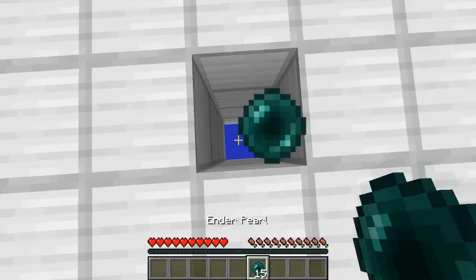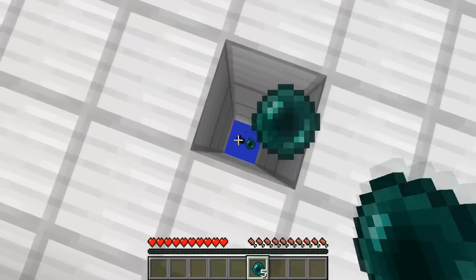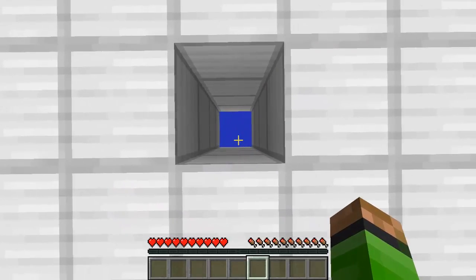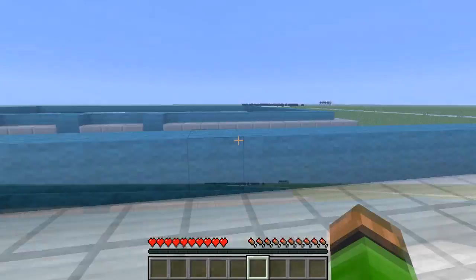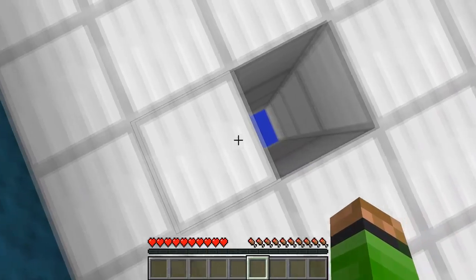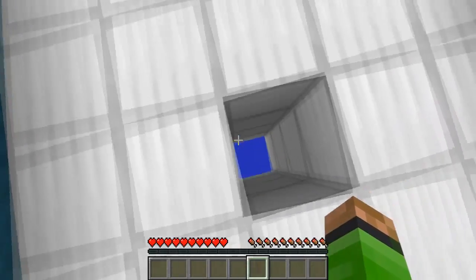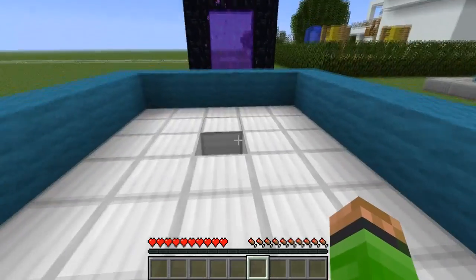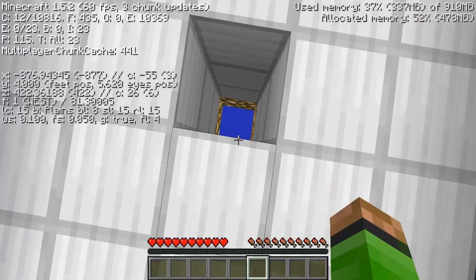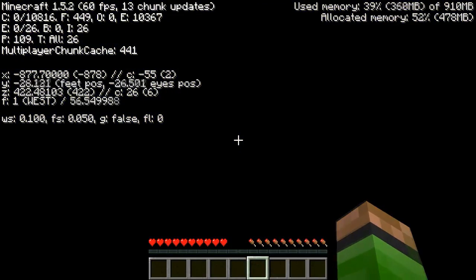Hello everybody and welcome back to Minecraft Science. Today we're going to be checking if the void is empty. I've thrown a bunch of ender pearls down and as you can see I'm not being teleported anywhere, so it doesn't appear that there's anything in the void. If you throw an ender pearl in and leave your character here for an hour, you still won't be anywhere.